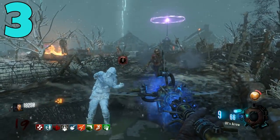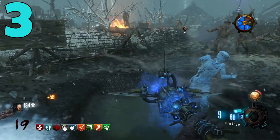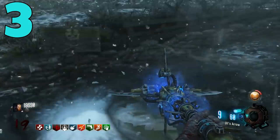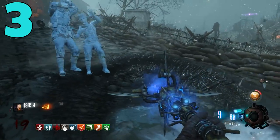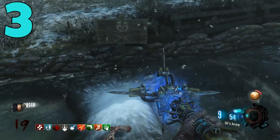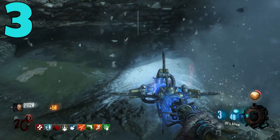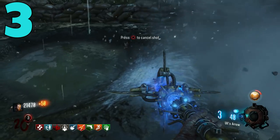In Black Ops 3 you never have to worry about running out of ammo — just pop Alchemical Antithesis, which is a classic Gobblegum everybody has access to, or some of the other crazy overpowered gums. Ammo is never an issue, and on top of that the Ice Staff feels even more effective, especially against the Panzer. Any situation you're in with the Ice Staff in Black Ops 3, you will absolutely annihilate — round 100 is easy and it takes absolutely no skill.